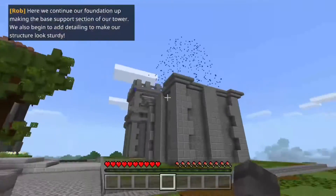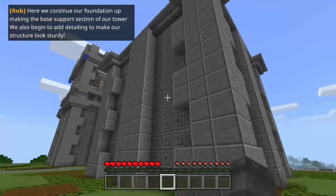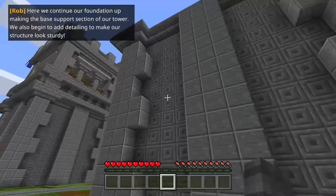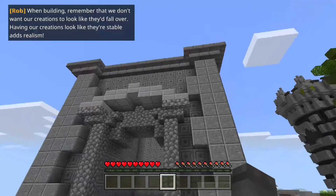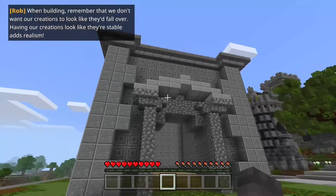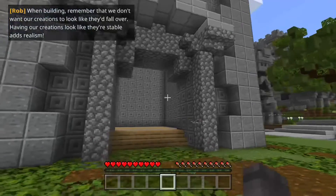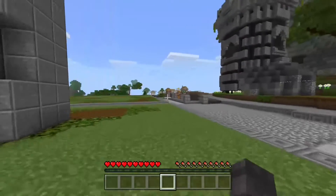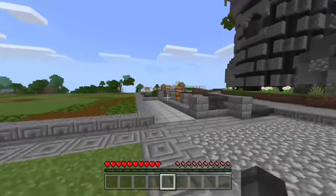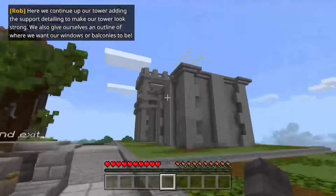Here we continue our foundation up, making the base support section of our tower. We also begin to add detailing to make our structure look sturdy. When building, remember that we don't want our creations to look like they fall over - having our creations look stable adds realism. I'm really liking how this is turning out.